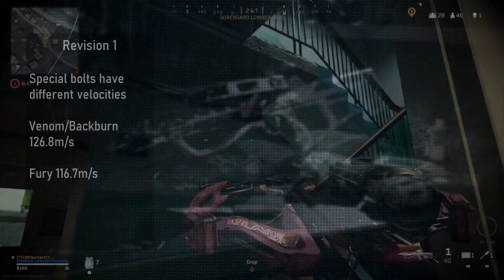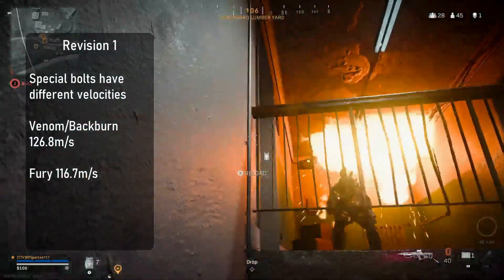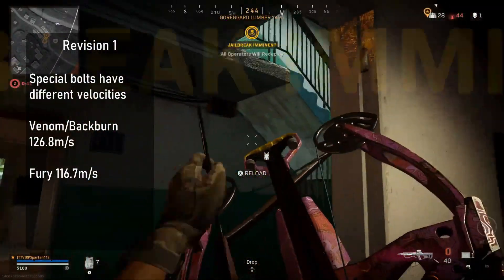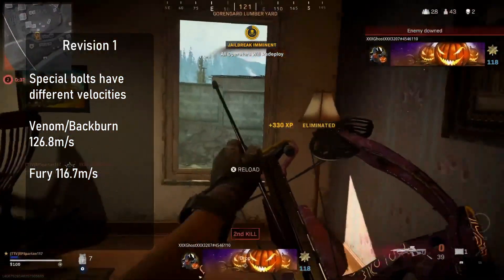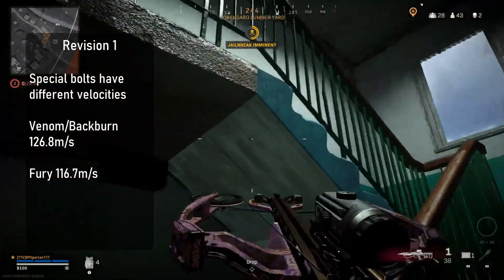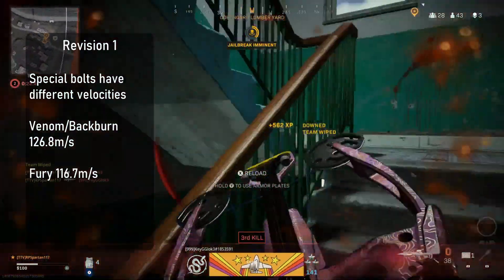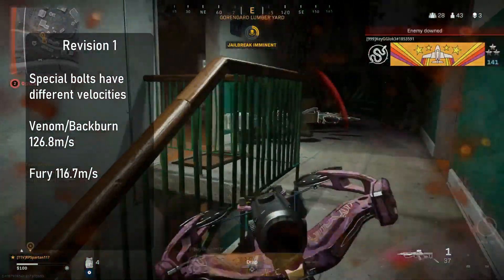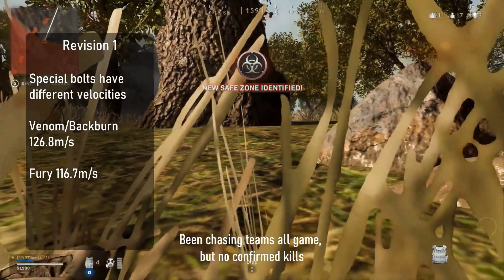First, let's clear some things up in part one. I claimed all three special bolts are the same accuracy and velocity — this is false. The thermite and gas bolts have an identical velocity of 126.8 meters per second, while the fury bolts are slightly less accurate and have a lower velocity of 116.7 meters per second. They perform similarly enough when equipped with other attachments, but the difference is noticeable when testing them individually.